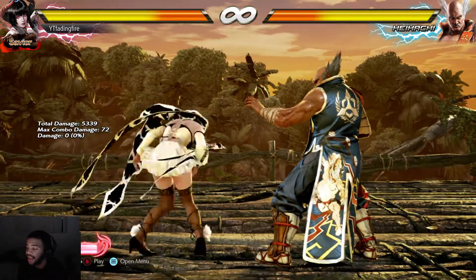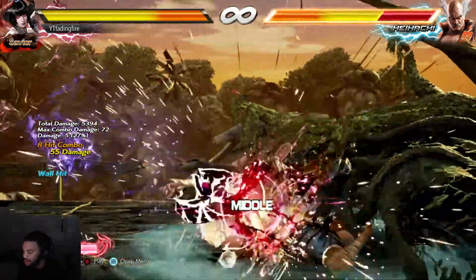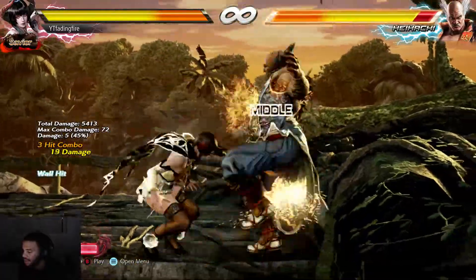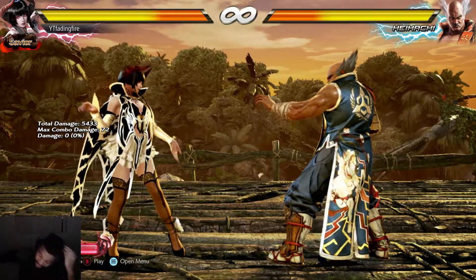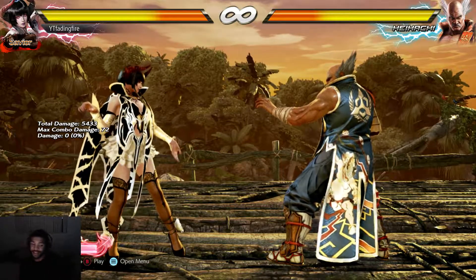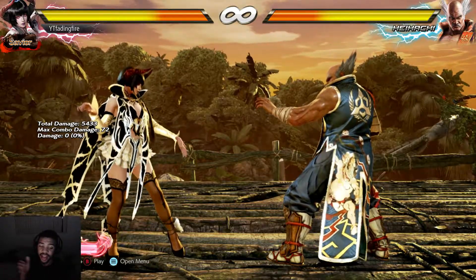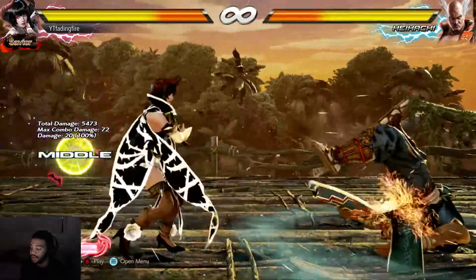So the combo — that right there — that's all guaranteed, and that's 94 damage. That is a huge amount of damage. And again, it doesn't have to be that specific combo; they just have to get to the wall and get wall splatted to where you can hit them with dive kick with 3 and flip them over.